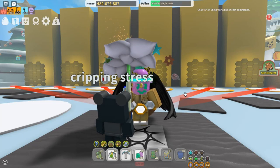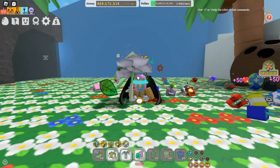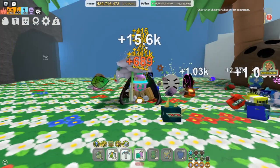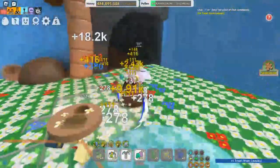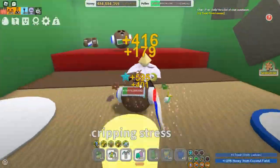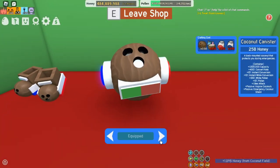A video that no one asked for, yet I'm gonna make it anyway. To unlock the coconut canister, you must kill your coconut crab and it will unlock this area. Once you go in you'll see two items: these are coconut clogs, and this is the canister.